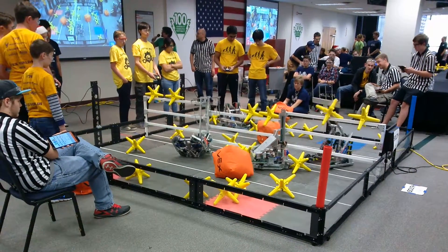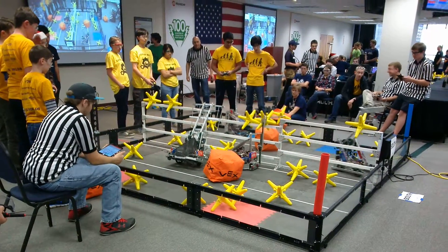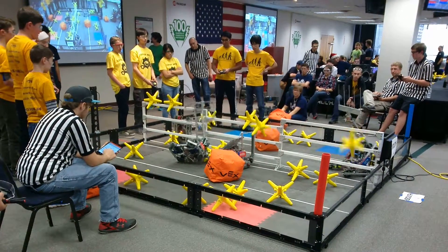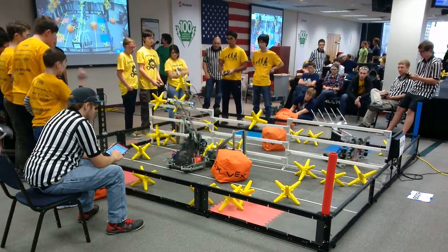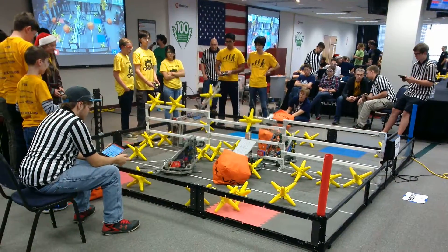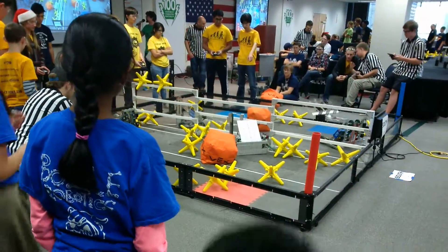Red Alliance robot almost finished correcting himself. He's a little bit hooked on that fence, trying to fix that little problem. Blue Alliance robot doing a great job of knocking those stars off of the fence, while the other robot is tracking. The power robot on the Blue Alliance is successfully lifting a few of those stars while throwing one over the fence, then successfully gets the second star over the fence.